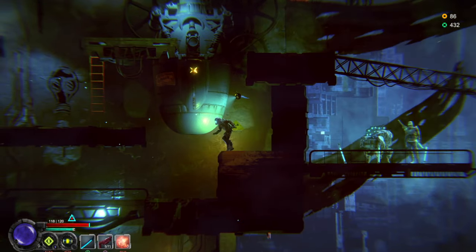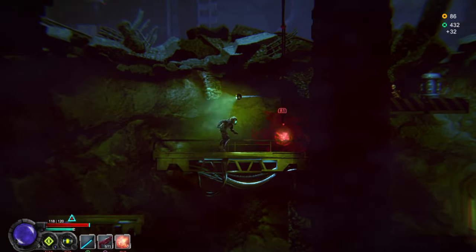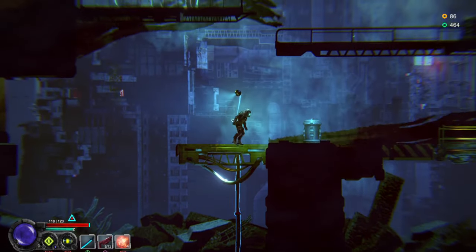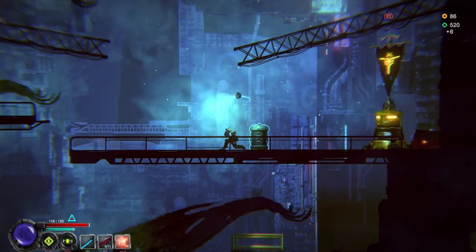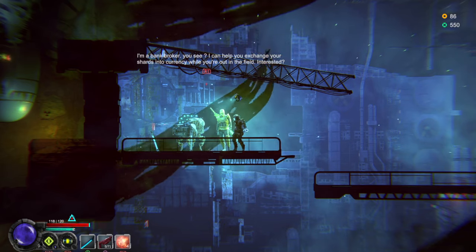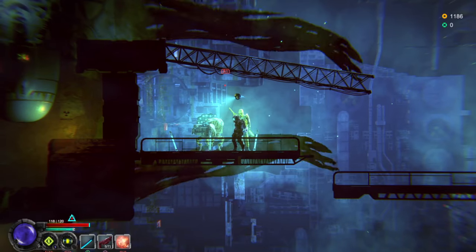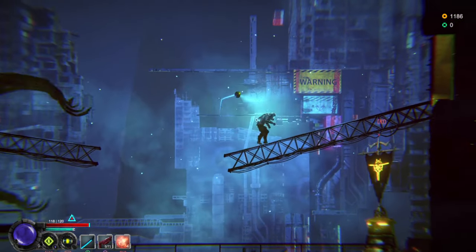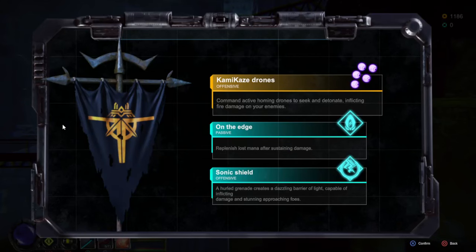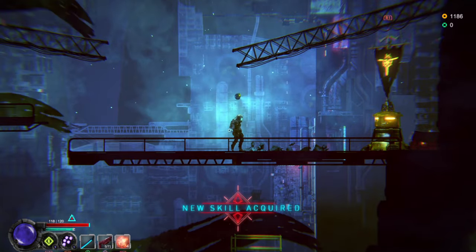A bank broker in the field says: 'I can help you exchange your shards into currency while you're out in the field - interested?' Cool beans. This skill commands active homing drones to seek, detonate, and fire damage on enemies. Let's go with that - now our L1 is kamikaze drones.